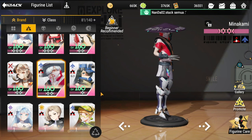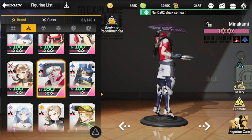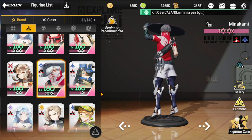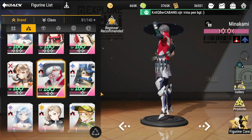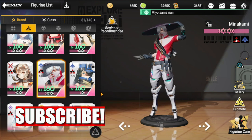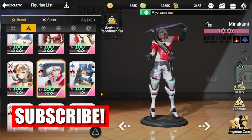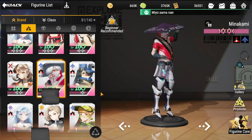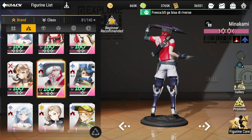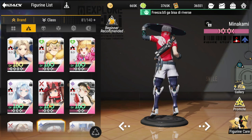Another summon you would like to consider bringing to your team is Minakami. Minakami is one of the best summons in terms of range damage dealing. You can actually use him in selected stages, but for the comp I'm showcasing right now, he is going to be one of your subs.